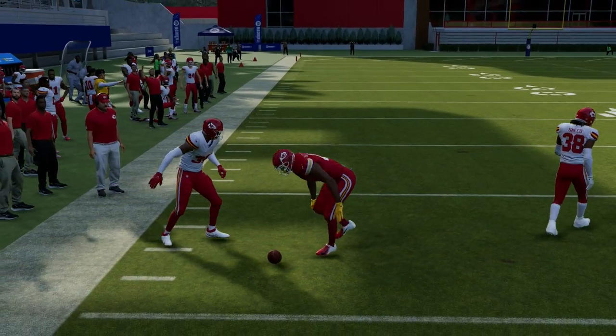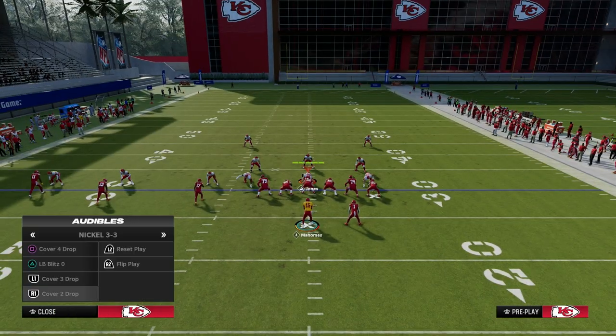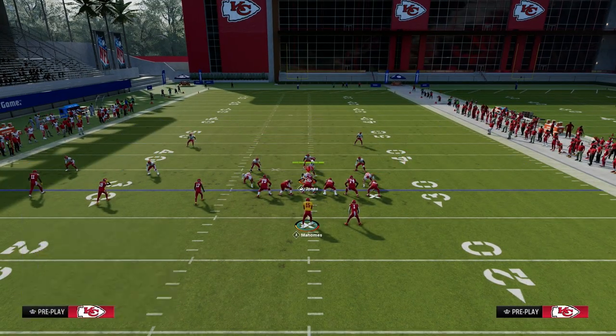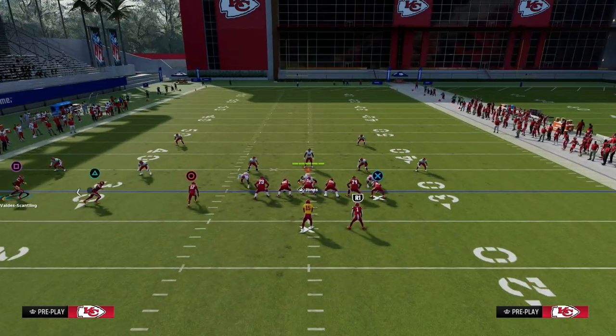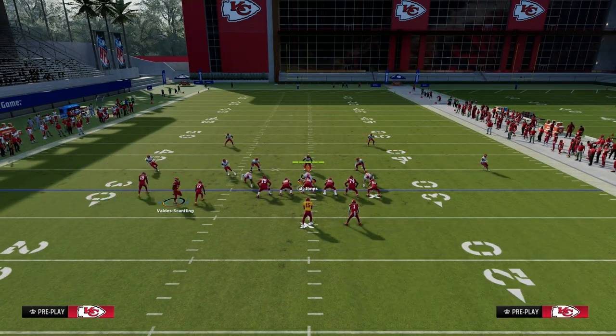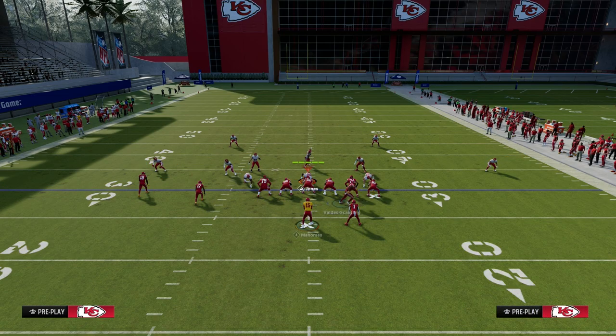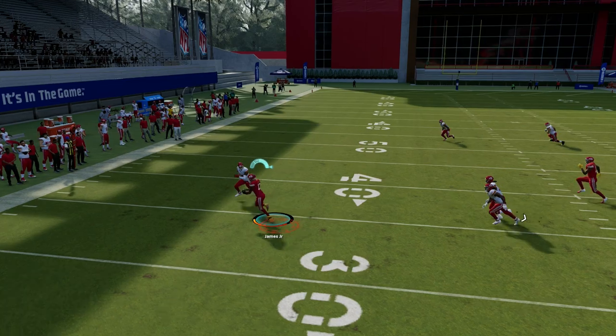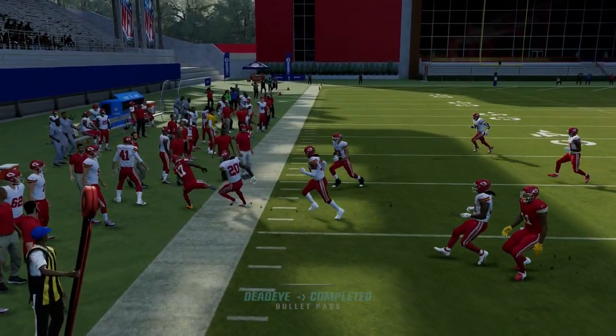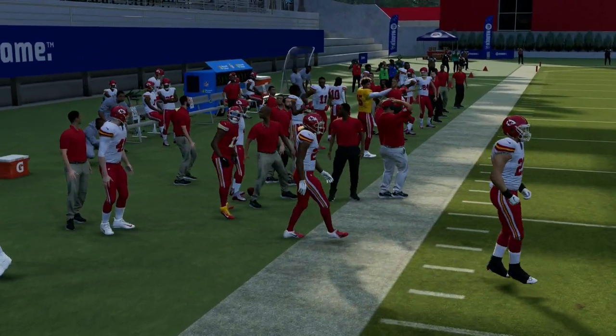So you have the slant, you have the zig, you have all these options. The last thing I want to show you is how this play works against cover two, because the zig route is a really big piece of that puzzle. Against cover two — specifically a cloud flat or even a curl flat — you can throw the zig to the sideline and just take a check down for about 5-10 yards and potentially break it off for a big play.